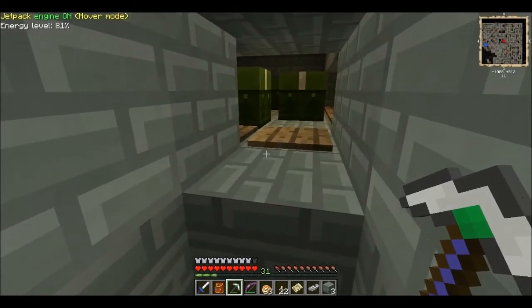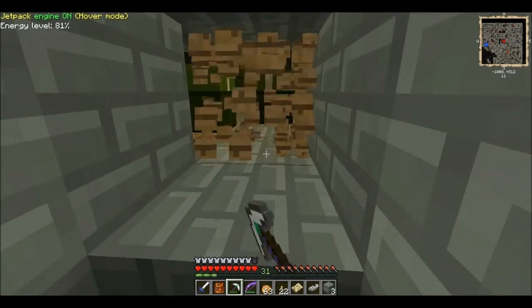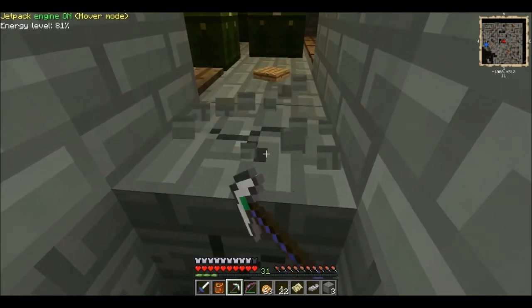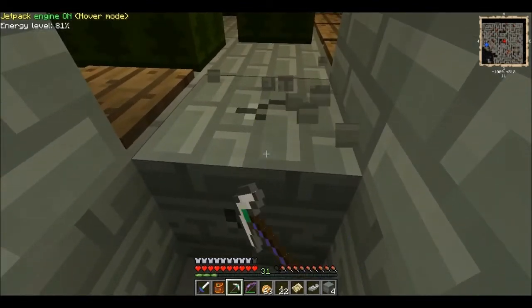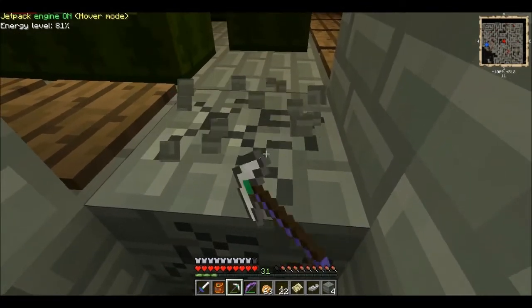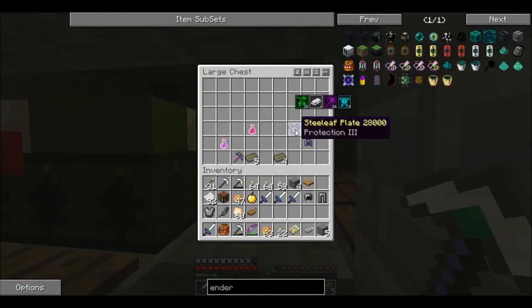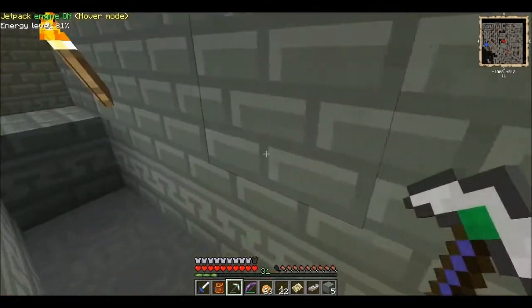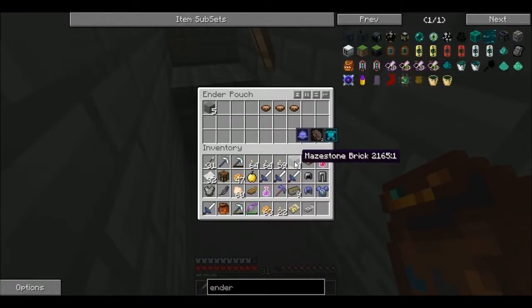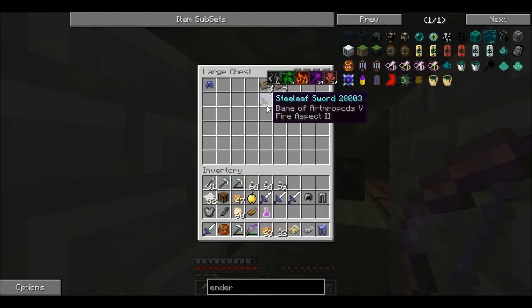Okay, here we are! Now look — those are pressure plates. Anything that falls on those sets off the TNT, so we gotta be extremely careful. There's so much TNT here it just blows sky high. Okay, nice and easy. There's TNT there — let's get this. Look: Protection 3, Respiration 3, Efficiency 4, Silk Touch 1 — that's some good stuff. Let's send that back. Let's try to get this other one. Hope none of these chests are trapped.